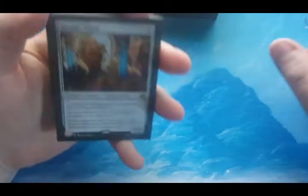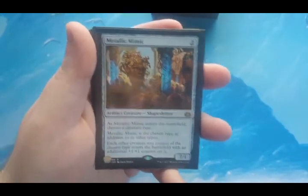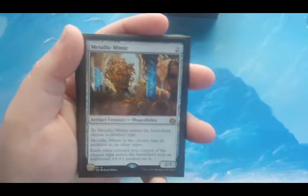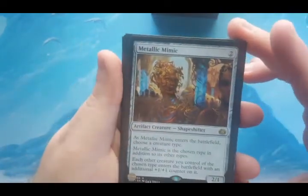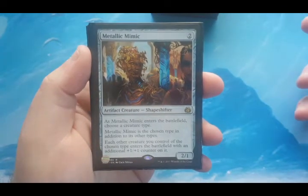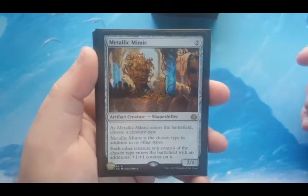Next up is what I'm going to call my anthem section for black — effects to make all the rats bigger. The main focus is to make all of them bigger, with the side effect of making the infect creature really dangerous for a big swing to kill one person each turn. We start with Metallic Mimic. When it enters the battlefield, choose a creature type — obviously rat. It becomes that type in addition to its others, so it'll be a shapeshifting rat. Each creature of the chosen type enters the battlefield with an additional +1/+1 counter, so when I create all those rat tokens they'll be 2/2s instead of 1/1s.